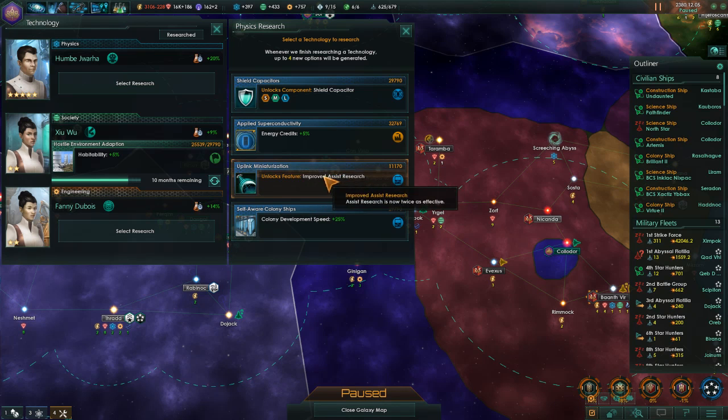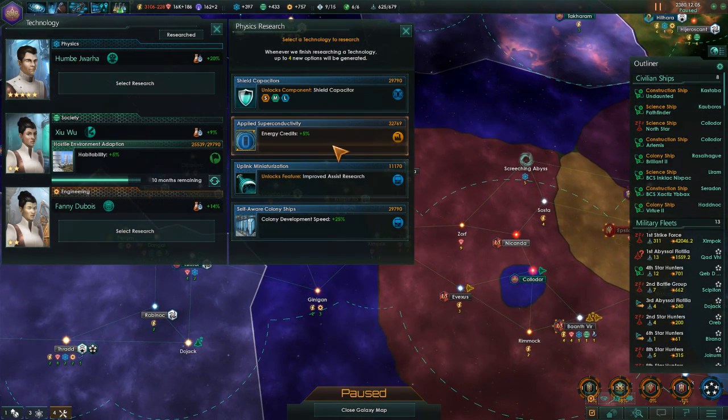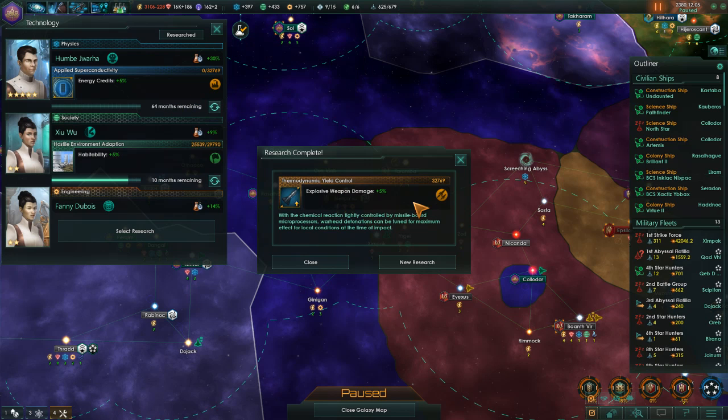Colonial development speed, assist research, energy critters plus 5%. We are actually running a huge deficit right now, so I guess that's the one we will go for — try to offset that a smidge. It'll take a while before we get there.